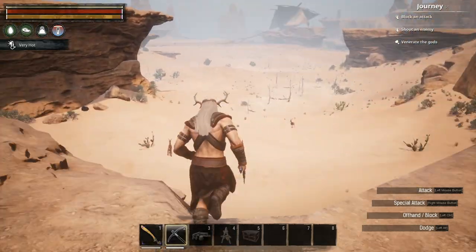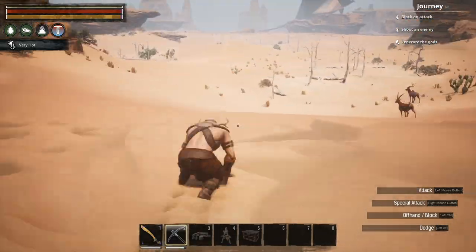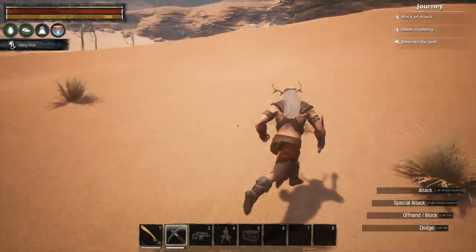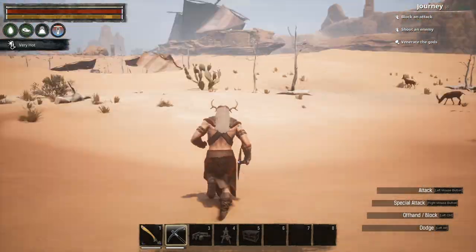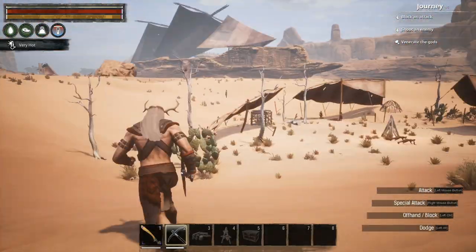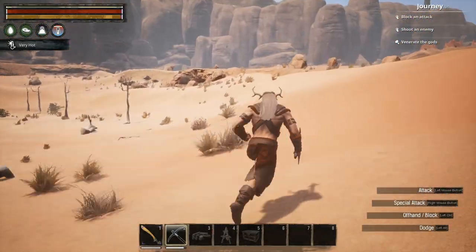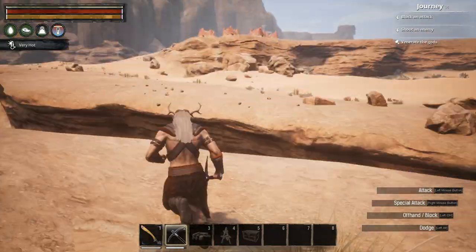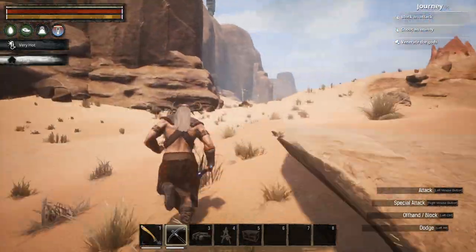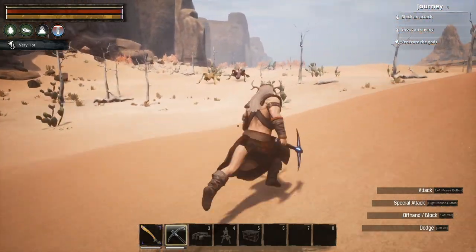Looking over here, we've got lots of desert which is again full of dead trees. We've got huge patches of them here and here, more as we run all the way across, more all around these Thrall camps, lots and lots over here, and then heading up along the right hand side we've got even more over here.